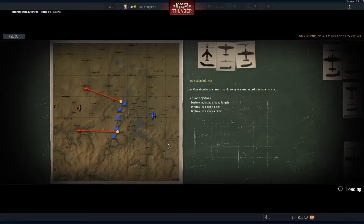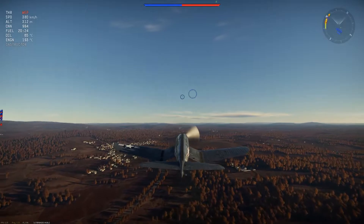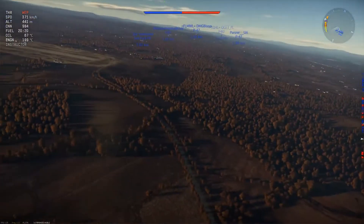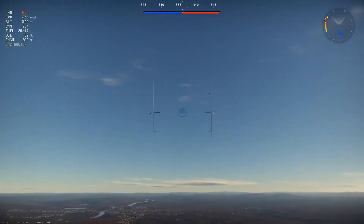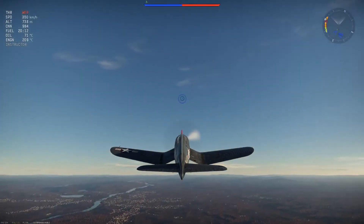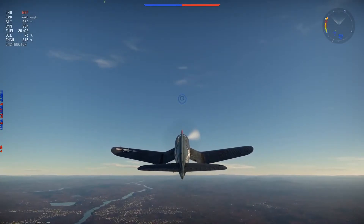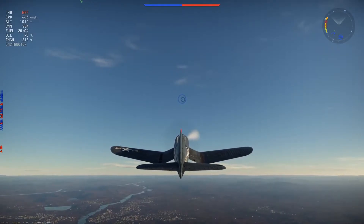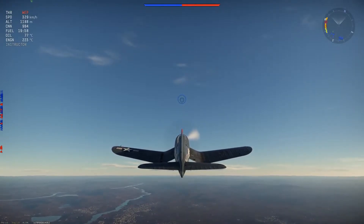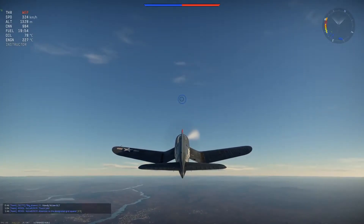Usually in the F4U-4B I side climb, and we're going to continue to stick with that. I think I only didn't side climb like once or twice. You need the side climb because if you don't, the enemy BF-109s and all those aircraft will have an advantage over you in terms of height. In the beginning, you want to climb until you're at a height where everyone is kind of below you or at least almost at your level, and then you can strike.